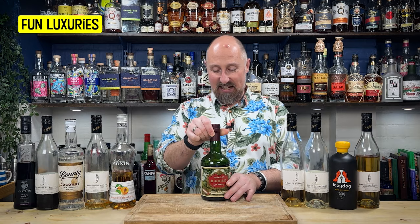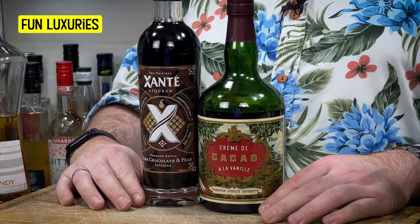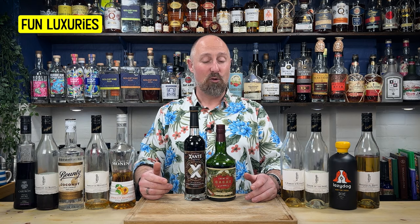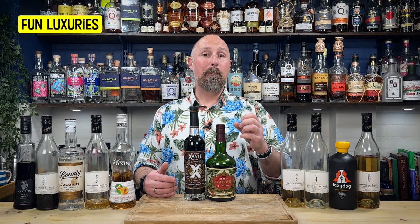Just two more to talk about. The first is a cacao liqueur. I've also got the Xante here — I got both at the same time developing a cocktail pre-Christmas. The Xante is actually a pear liqueur with chocolate running through it, whereas the Tempus Fugit Cacao is a chocolate liqueur — quite thick, quite syrupy, but with plenty of vanilla running through it as well. There are various different cacaos and chocolate liqueurs on the market. It's not a liqueur that's called for a lot, but I use it quite a lot when creating my own cocktails. It is definitely 100% a luxury item.